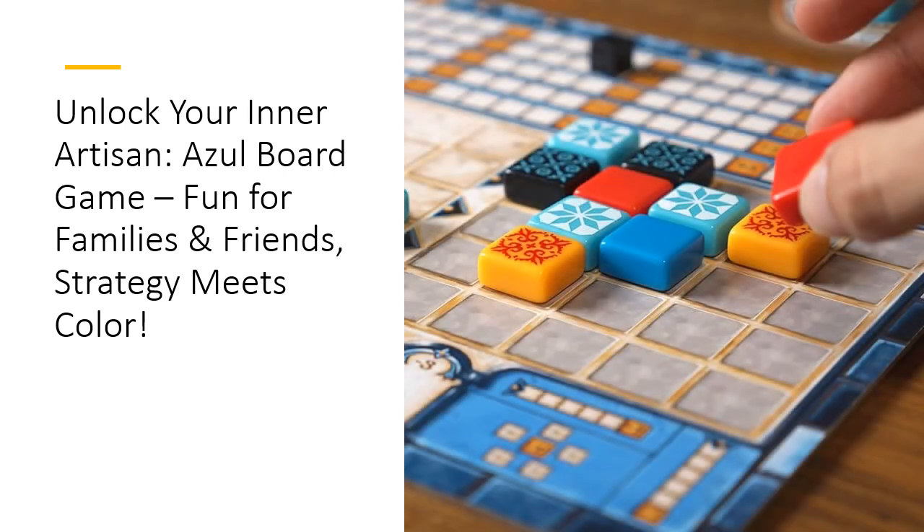Azul is worth every penny, delivering a rich experience packed with high-quality materials. The colorful resin tiles are not just visually stunning — they're also durable, ensuring that your game will last for years to come. The easy setup and straightforward rules make it accessible for casual gamers, while the depth of strategy keeps seasoned players coming back for more. It's a game that balances affordability with top-notch production quality.